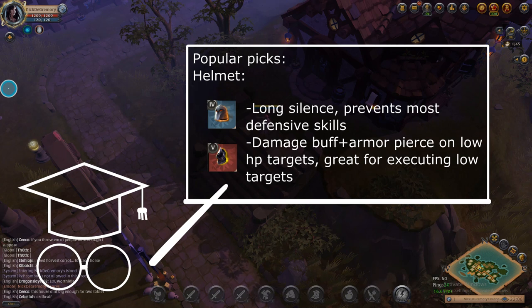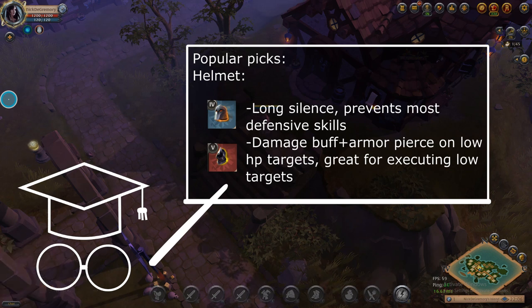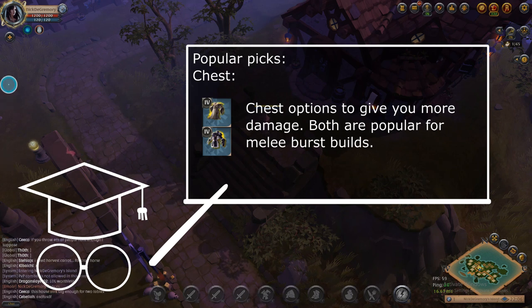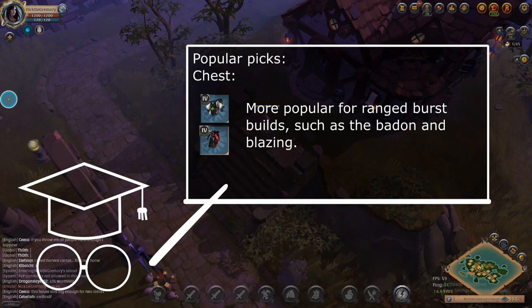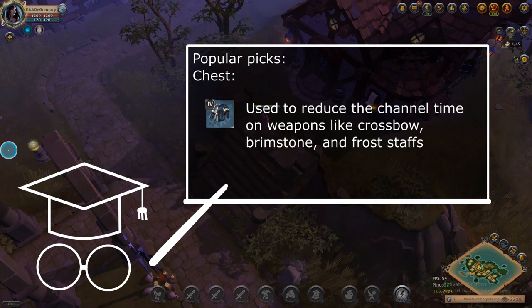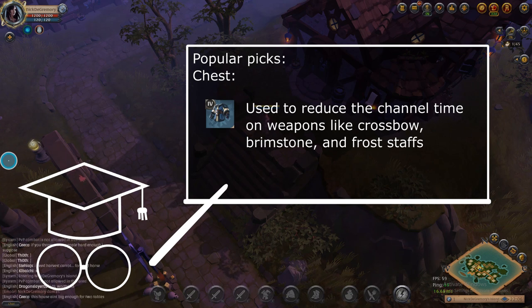In the helmet slot, demon helmets are often used to silence the target being bursted — or the teammate — so they cannot stop your burst. Stalker hoods are popular for the damage buff and armor-piercing effect on low-health targets, especially when paired with a bloodletter for finishing people off. In the chest slot, jeweled robes and stocker jackets are the most popular options for more damage. Cleric robes and cultist robes are used on bow or blazing stat players because they tend to get focused, and everlasting spirit or levitate helps them survive. Scholar robes are also used, especially by regular crossbow players, for the casting time reduction.